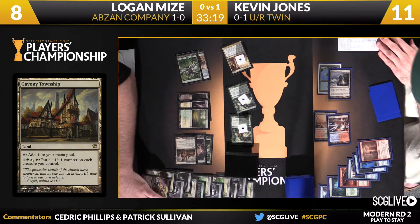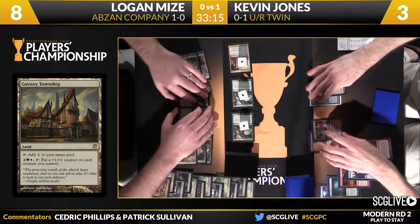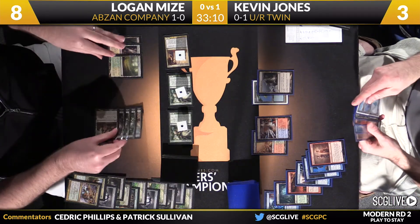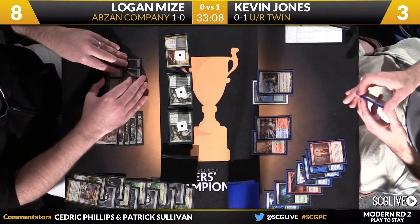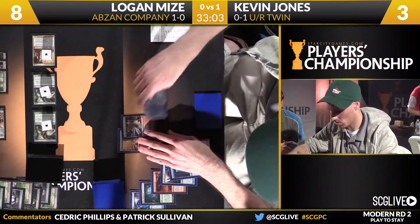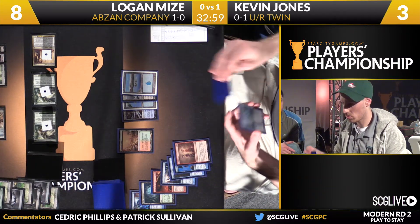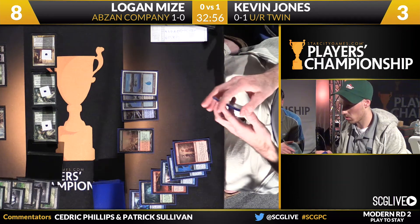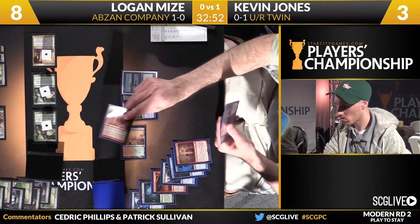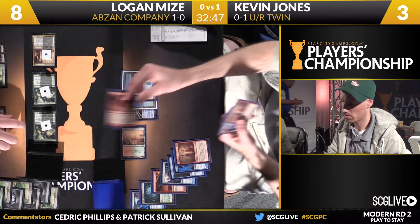Here he comes — three, six, seven, eight. Jones is down to three. Kevin will draw a card — it's an island, that'll buy him time, because now he can play Cryptic Command. But he's in some real trouble here. Cryptic Command is fine, it's a turn, but not sure what Kevin can do with a turn at this point. Snapcaster Mage is a great draw here though — he can flash back the Anger. Lightning Bolt looks like it's going to go after Eternal Witness, and it will.